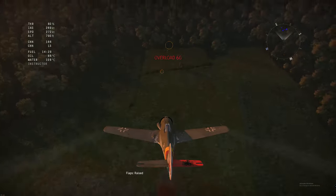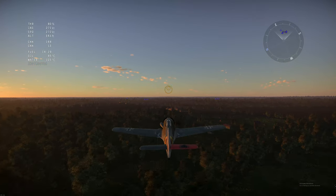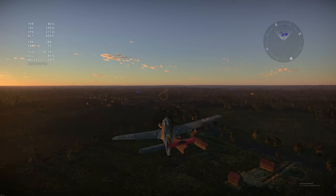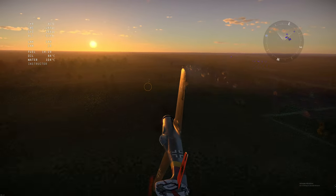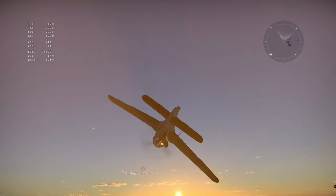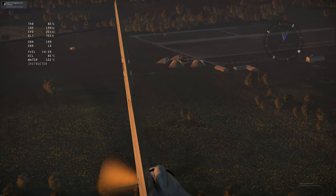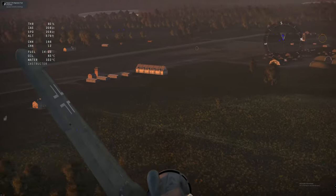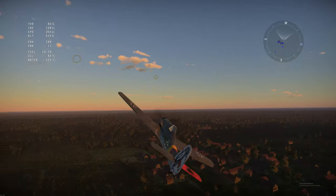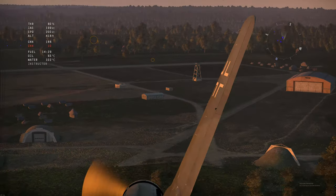Heavier projectiles like armor piercing are usually around 10 to 15% heavier than high explosive, so they decelerate about 15% less. In War Thunder, most belts have five different bullet types, each with their own weight and velocity. These things need to be considered, though they are slightly insignificant in many cases. Notably, if you are firing vertically, you don't really need to adjust for bullet drop.